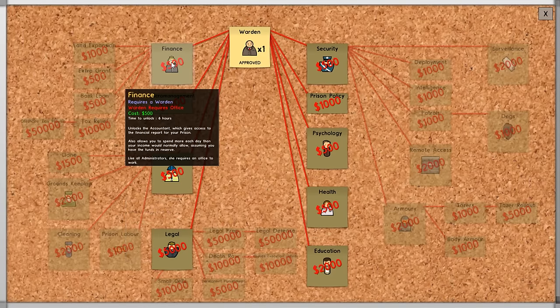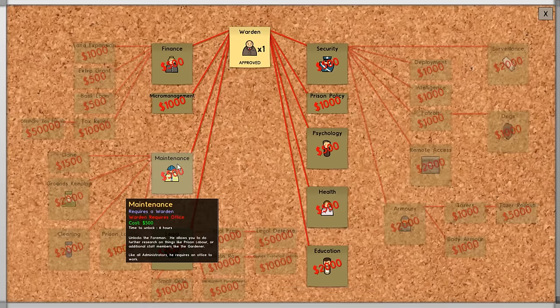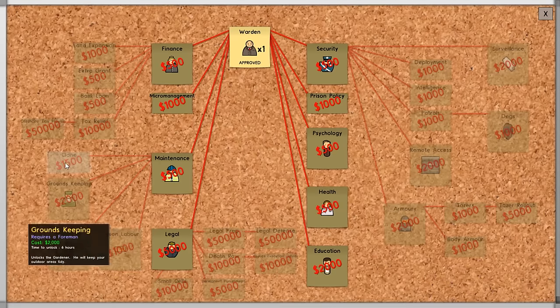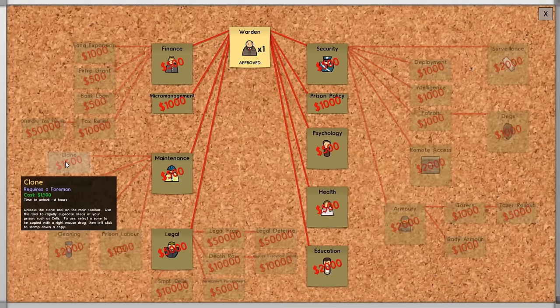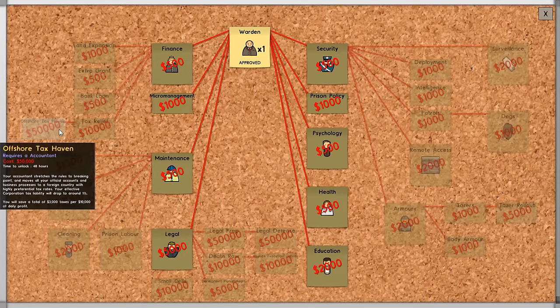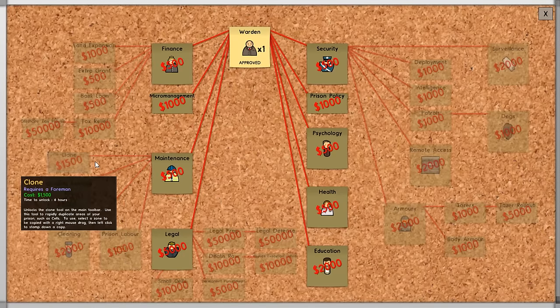We want finance so that we can get our accountant, because that will complete one of our tasks and get us like $5,000. And then we want maintenance. The reason we want maintenance is it unlocks a bunch of stuff which is all very useful, like prison labour and cleaning, but cloning is really, really useful when you're building your prison. You can just copy areas of your prison again and again. Very, very useful.